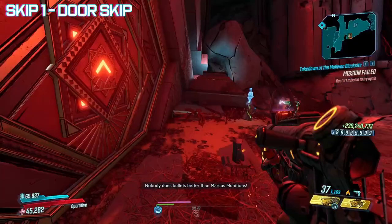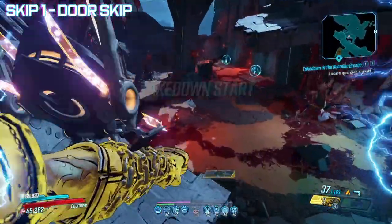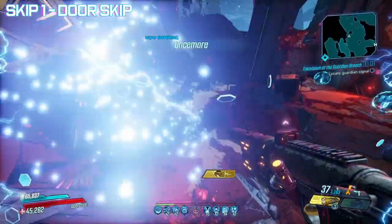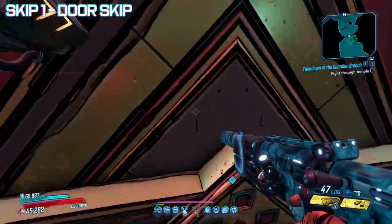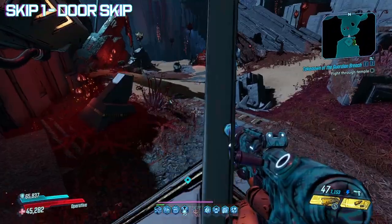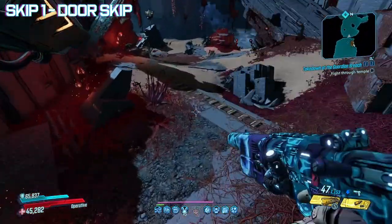First skip is pretty quick, and that is a door skip. Most of these big triangular doors actually don't have proper collision on the top part, and if you can jump at it with enough height, you can mantle through. This works at the start while you're waiting for the countdown by climbing the ammo vendor and jumping towards the door, and it also works on the checkpoint after Anathema. While a lesser time save, you can just walk right up along the edge and jump through the door before it is fully open.